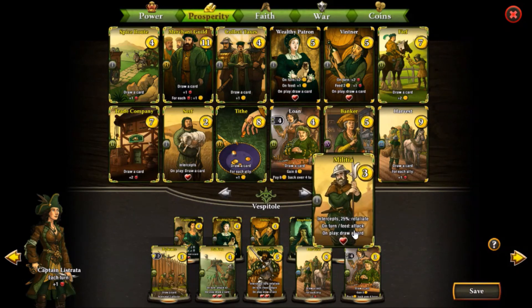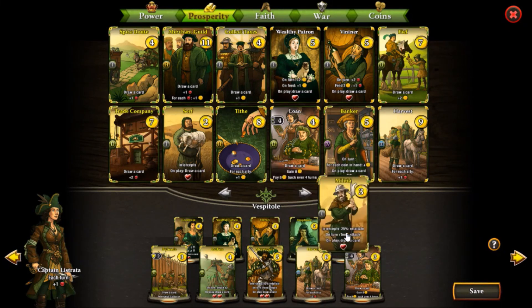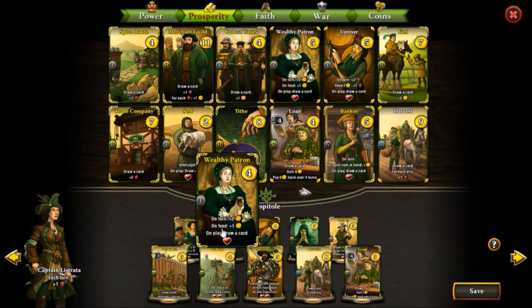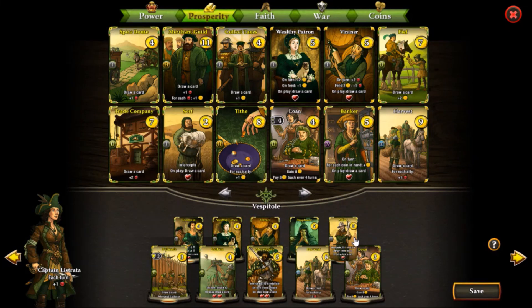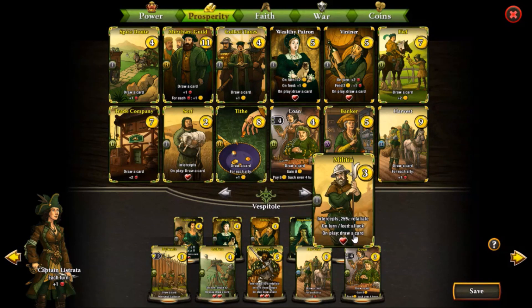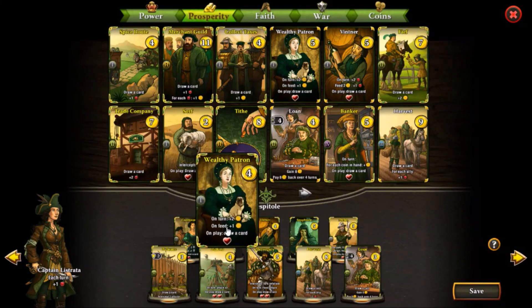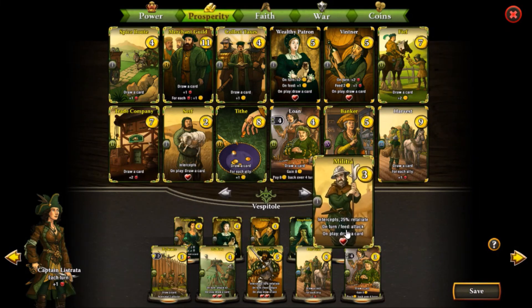Then we have Militia, which costs 3 gold. It has intercept, a 25% chance to retaliate, and on turn feed attack, plus on play draw a card. It only attacks for 1, which is roughly 1 gold in value, so it's not as strong a resource generator as Wealthy Patron, Courtesan, or Vinter — but it costs less and it's an interceptor with a retaliate chance. You may want to protect your Allies — your glass cannons — and Militia does that pretty well.